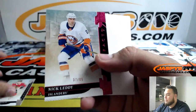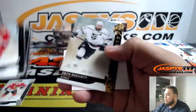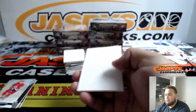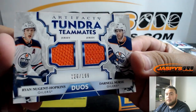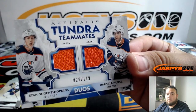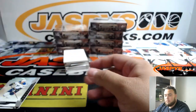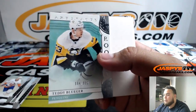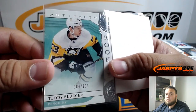Next one — to 85, Nick Levy. Got Drew Doughty at 299. Tundra Teammates: Ryan Nugent-Hopkins and Darnell Nurse, to 189 for the Oilers — Lewis with that one. Teddy. Luger — it's to 999.